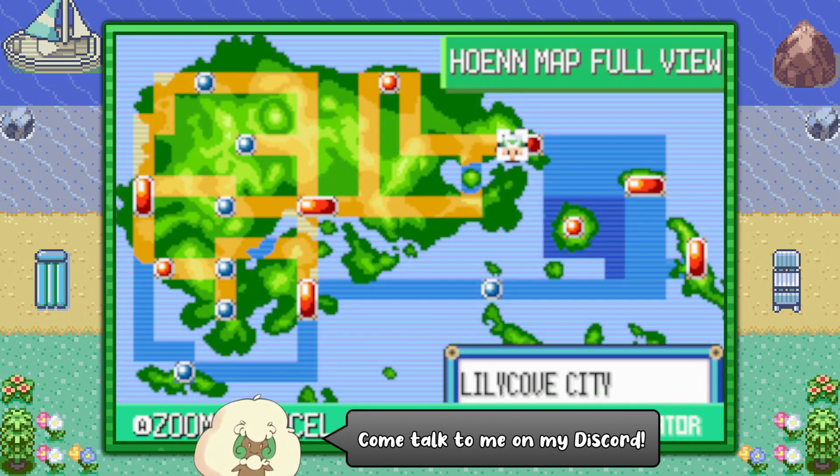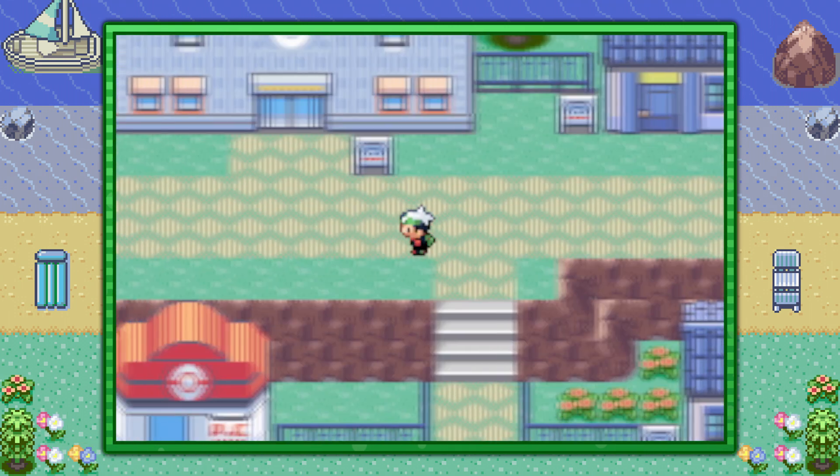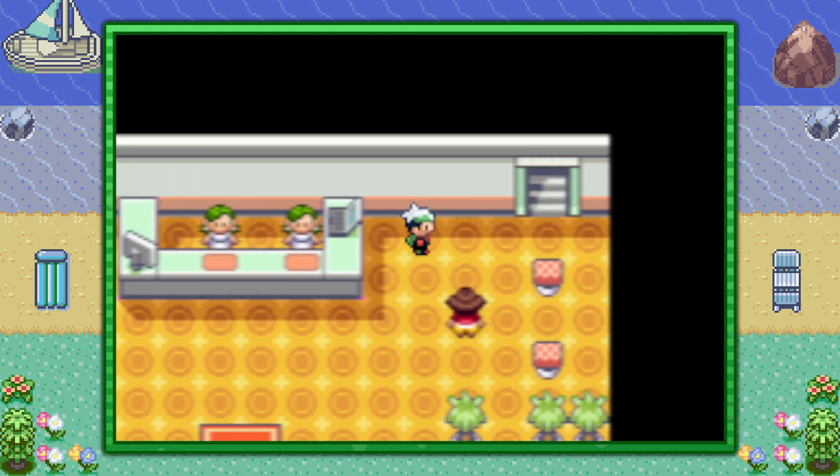You can start off by flying to Lilycove City, and from the Pokémon Center here, make your way to the right and up the stairs. Over here you'll find the Lilycove Department Store, and inside you can visit the fourth floor, either by elevator or by stairs.